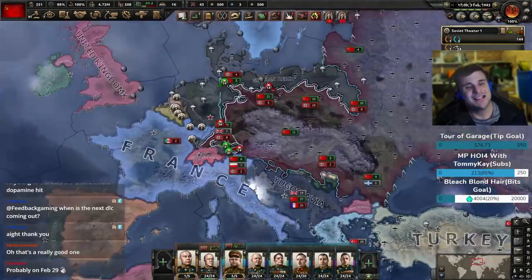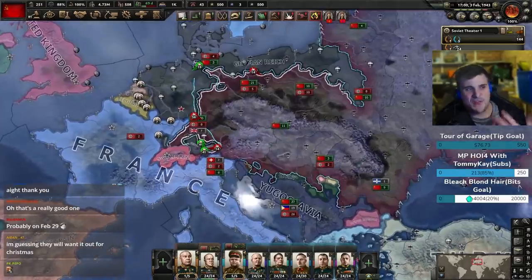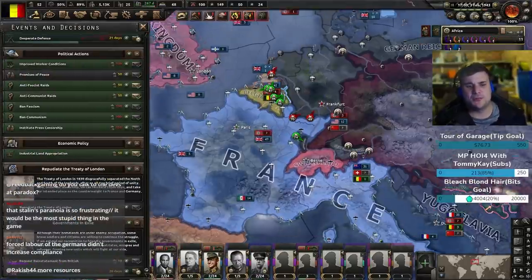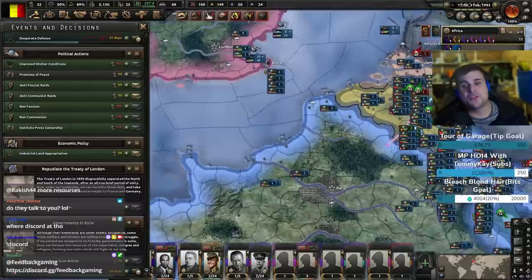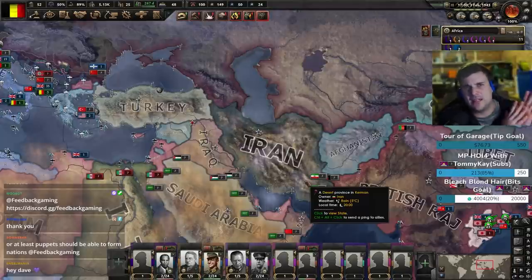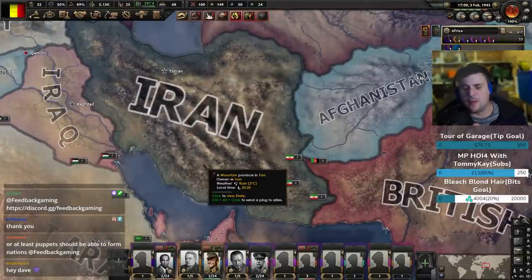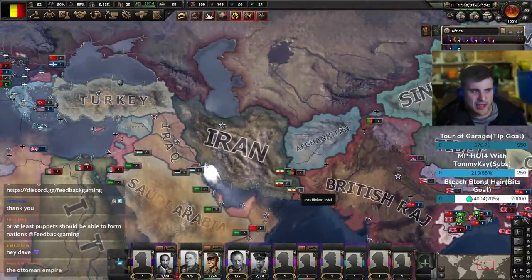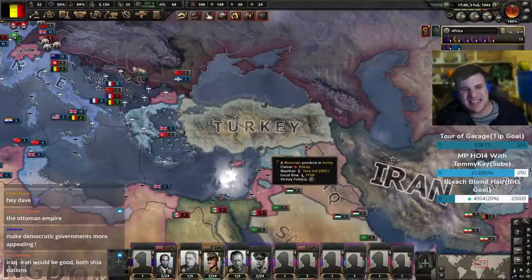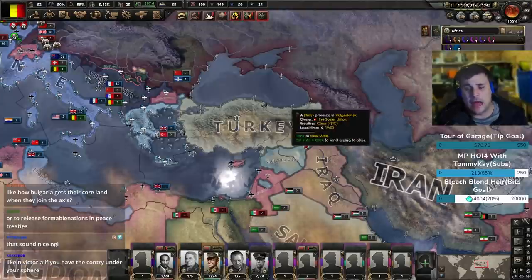Another suggestion — this one's a bit of a stretch and may work alongside the operations thing. When you want to form a formable nation and you're in a faction together, you can click the button to form that nation regardless. For instance, as Belgium you have the ability to activate the Treaty of London, which unifies. If all three were in a faction together, I could hit this button and diplomatically annex them — going back to the idea of diplomatically annexing something instead of doing it by conquest.